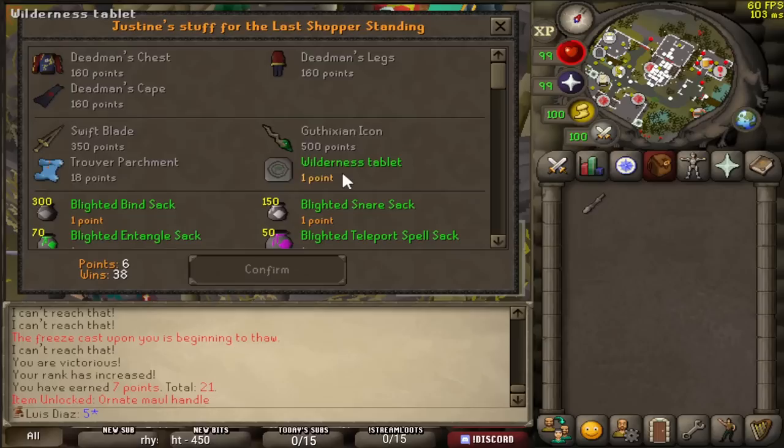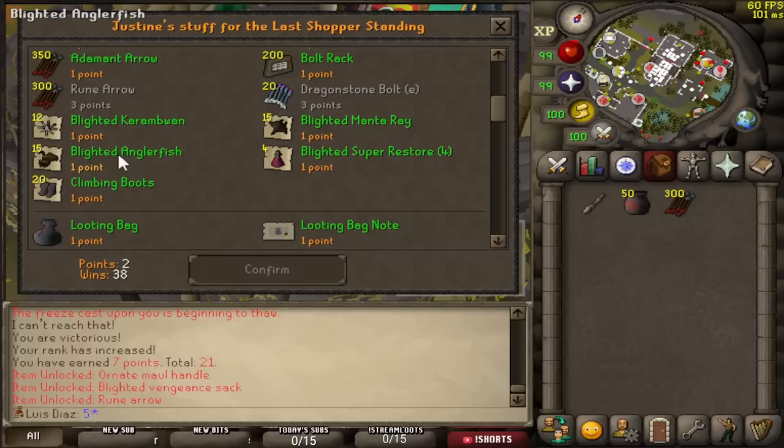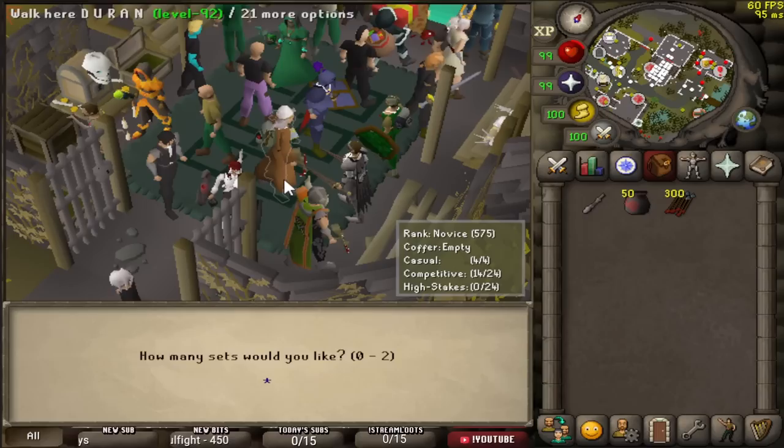That's the first item unlocked. Next, Vengeance stacks — we'll get one of those. Then some Rune Arrows for three points. Now I'm poor. Anglerfish or Manta Ray — you get the same amount of each, so I'll just go Anglerfish. And then one of the Restores.